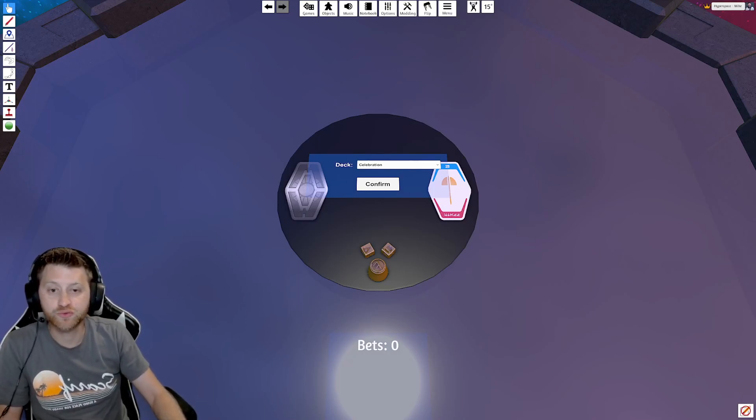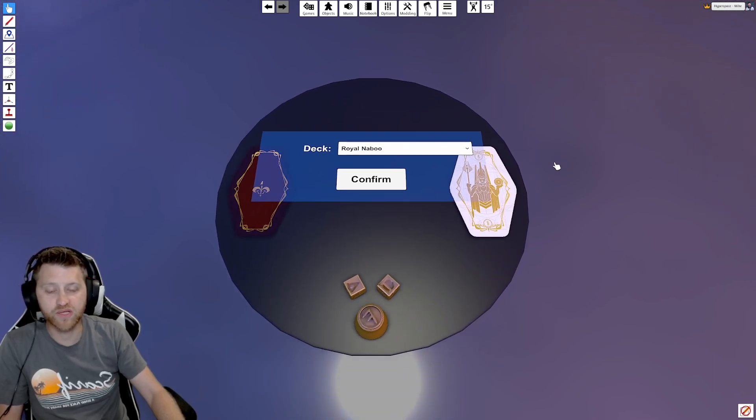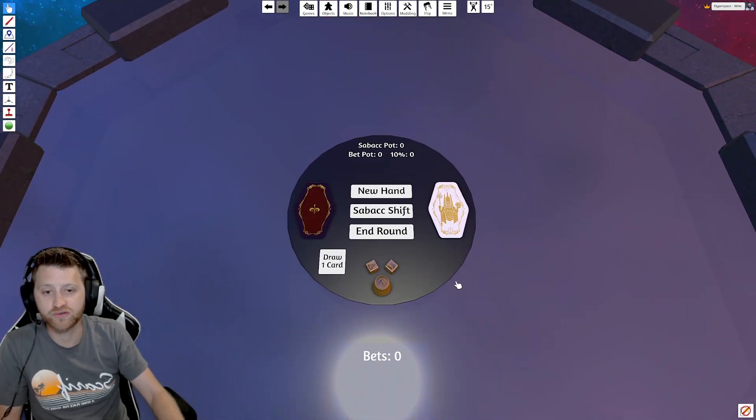I wanted to show how to use our sabacc table because there are a few nuances about it and I wanted to make sure that it was really easy for people to get in and start playing really quickly. One of the fun things we added was the option to choose which deck you wanted to play with right away: the Celebration, the Royal Naboo, and the Han Solo inspired ones. Even if you haven't gotten used to the Royal Naboo numbering system yet, you can still play with it and the game will do all the math for you.